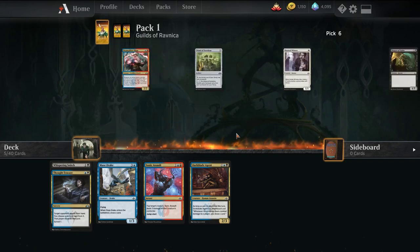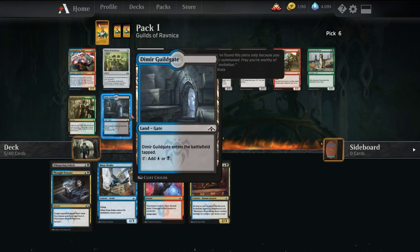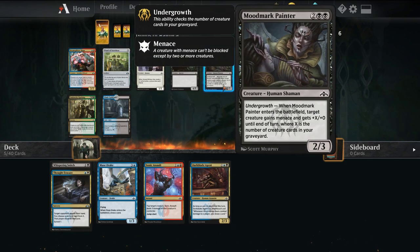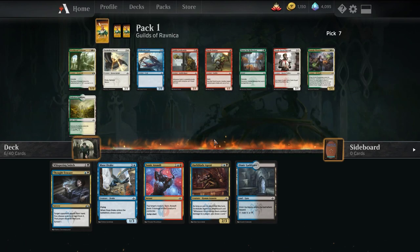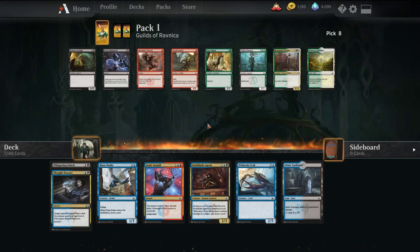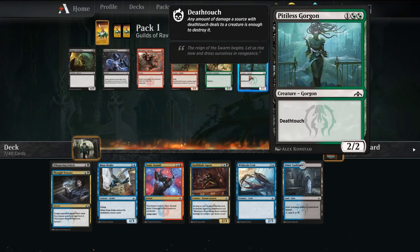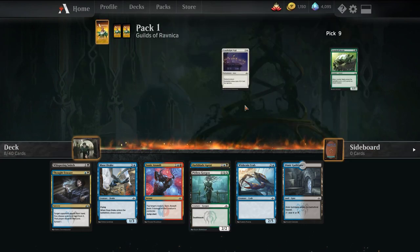Take the Thought Erasure. Here we want to decide between the Guildgate — we're not really playing the Undergrowth stuff. Veil Shade's fine, but we probably just want the mana fixing. There's not too much in this pack, the red cards aren't worth splashing, so we'll just take the Crab. We can cast this in our deck — just double black, it's a good blocker.